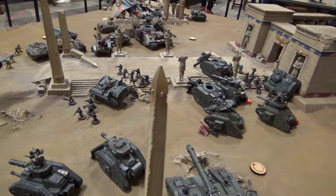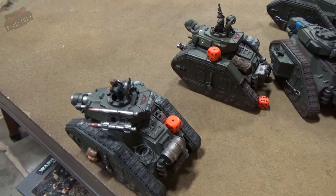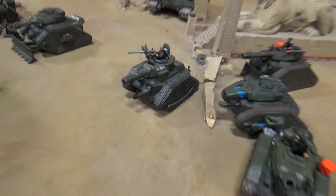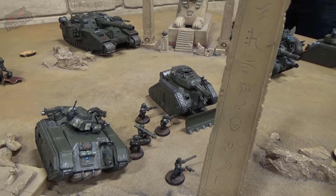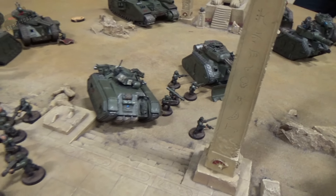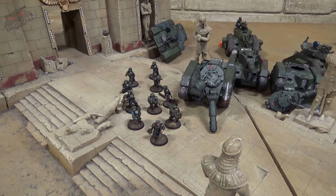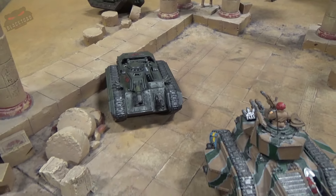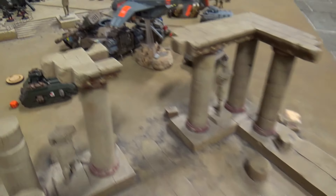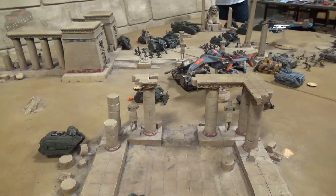Here we go for Turn 4 for Dom. A Chimera has moved forward while the other is immobilised. A Russ has moved up to a central location. There's been a pretty much across-the-board rollout towards objectives worth three points each. The Punisher has moved up along with the infantry. The squad that was in the exploded Chimera moved forward only two inches. Another squad did better and moved the full six inches. Over in this corner, the Devil Dog repositioned to try and get some side armour on a Russ. The Salamander recomposed itself and moved back out to the centre to secure that objective. That is the movement phase.